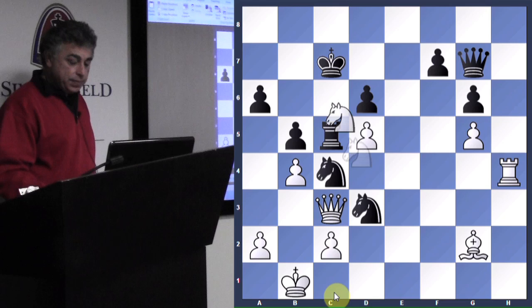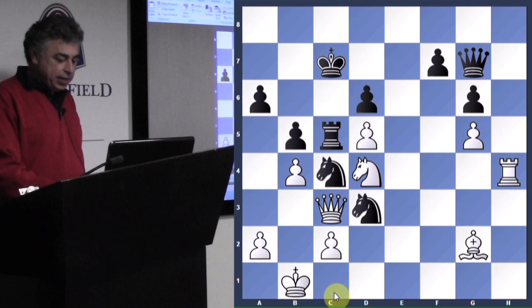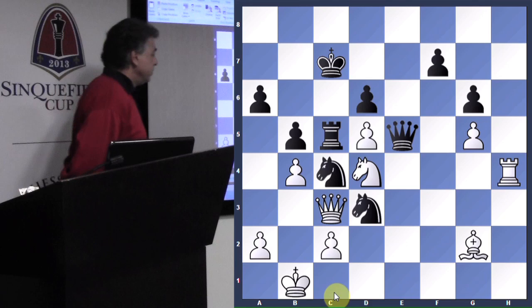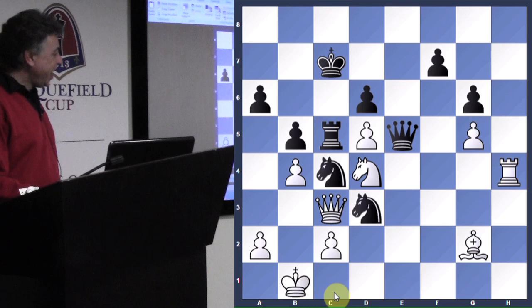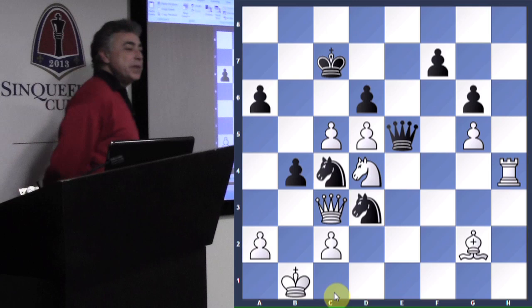And Black says: wait a minute — how about queen e5? Whoa! Holy cow! Now what's going on? Let's see what happened. Pawn takes rook — took the rook. Aren't I just a rook up? B4.